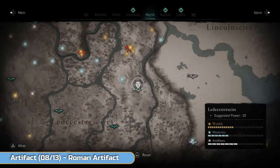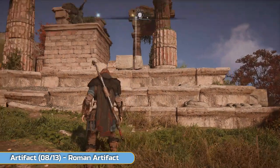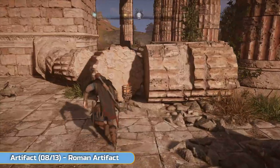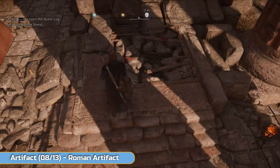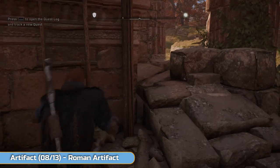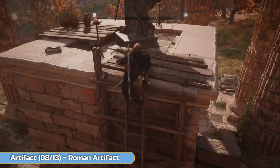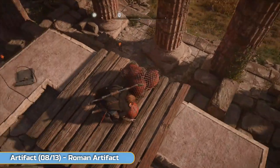Next is another Roman artifact — head to this area up here, just north. We are doing a loop around Leicestershire. It's underneath this — which is a breakable pile of rocks. Conveniently placed up here is a red jar which obviously explodes. Just throw it over the edge and you're done. Try and get close to the edge though so you don't blow yourself up.